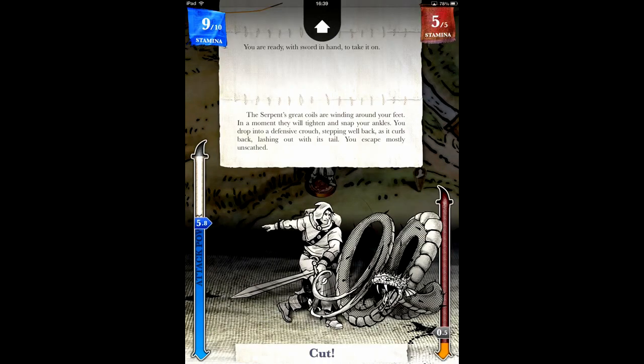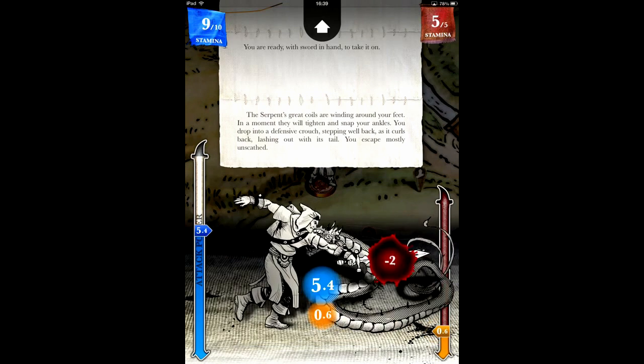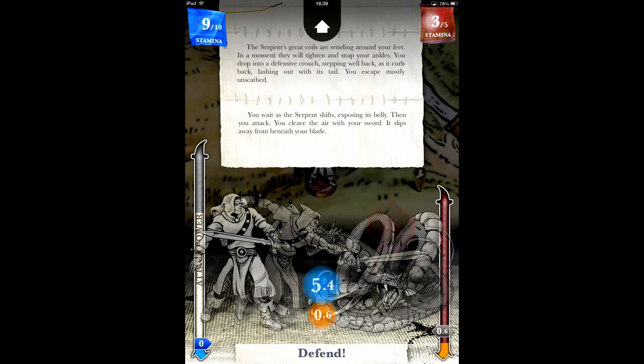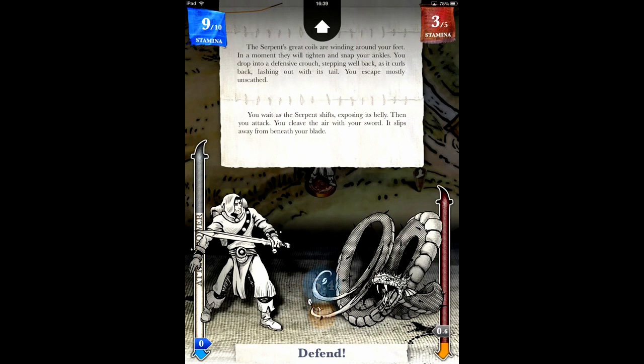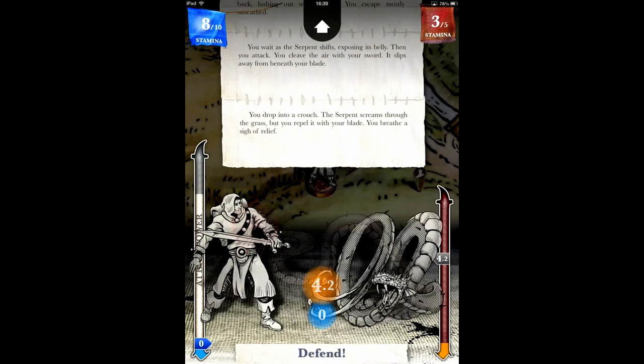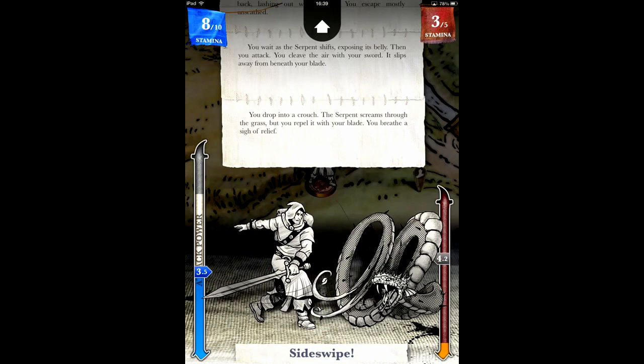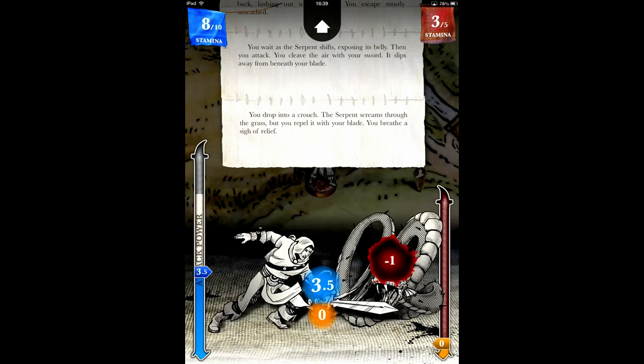Swordplay is realised through a test of wits and feints. You and your opponent both have an energy bar, which is separate from your life meter. By swiping your character left or right, you can choose how much of this energy to use in an attack. You have no idea what your opponent has chosen, but if your energy is larger than his, you win the round. If you or your opponent decide to use no energy, you'll block, only taking one damage from an attack. It's a system that has room for subtle strategy, but isn't overly complex — perfect for a gamebook.